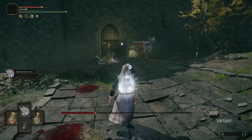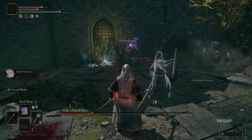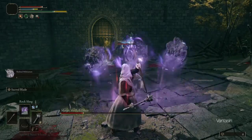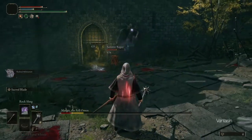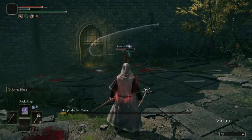Once our allies have Margit's attention, we can create some distance between us and Margit and just spam Rocksling until Margit is poise broken and vulnerable to a critical hit. If we draw Margit's attention, we can just dodge away until our allies take aggro.